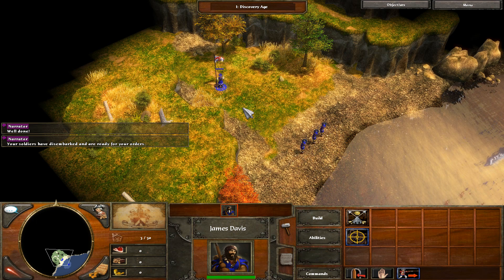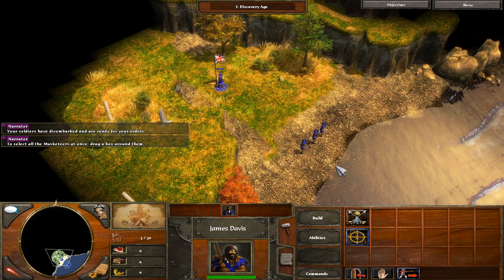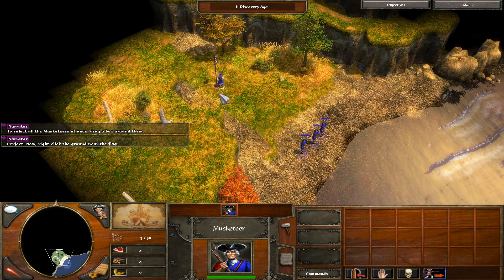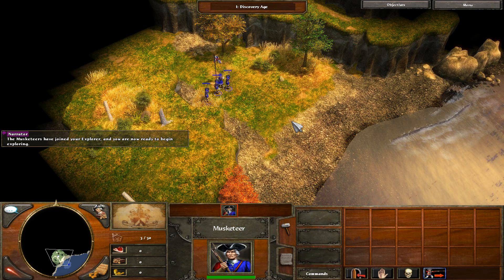Your soldiers have disembarked and are ready for your orders. To select all the musketeers at once, drag a box around them. Now right-click the ground near the flag. The musketeers have joined your explorer and you are now ready to begin exploring.